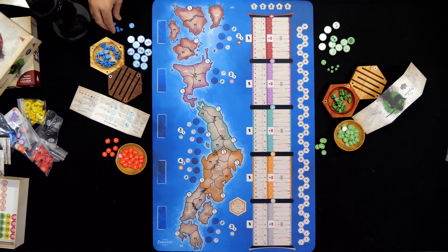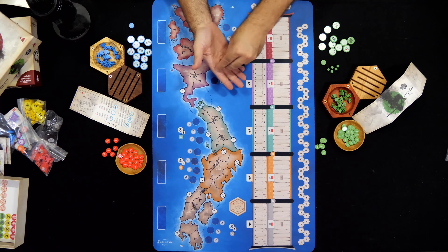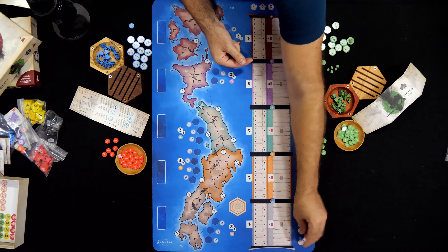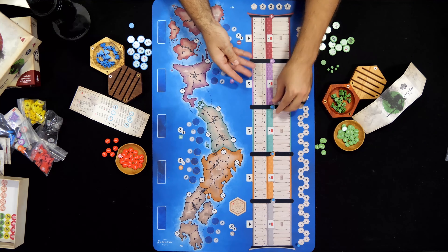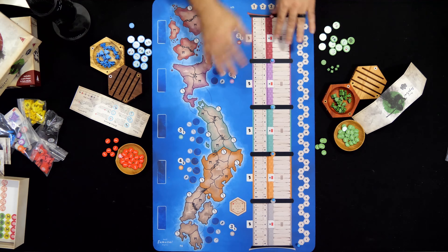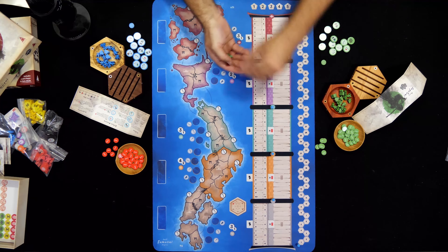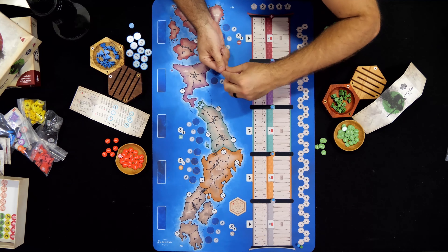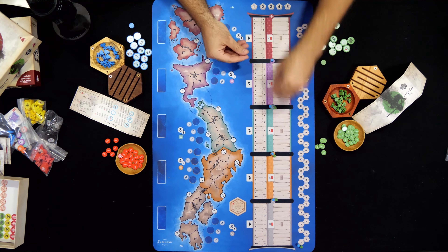First thing you're going to do is take your bits and bobs: put one on the scoreboard and then each influence track gets its own one. We're not playing with the expansion so we don't need it up there. Do this for green as well — there we go, those are all set up.